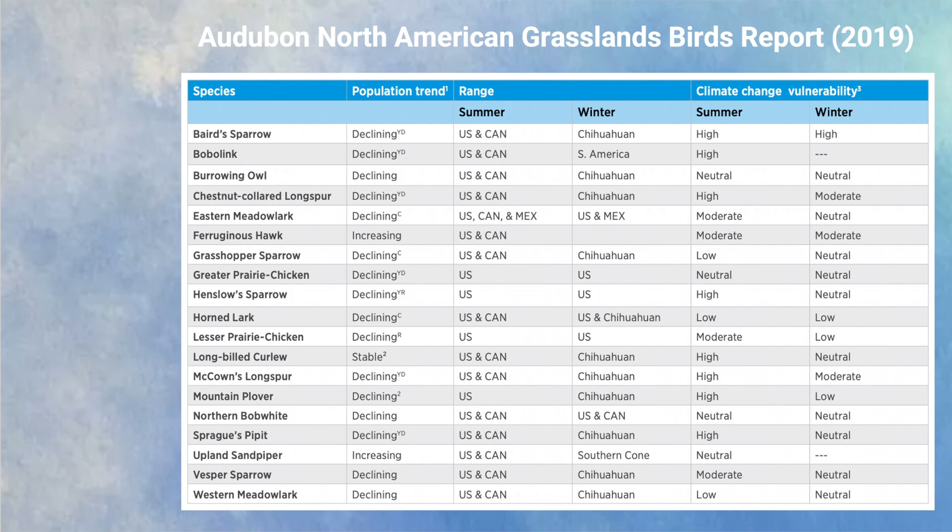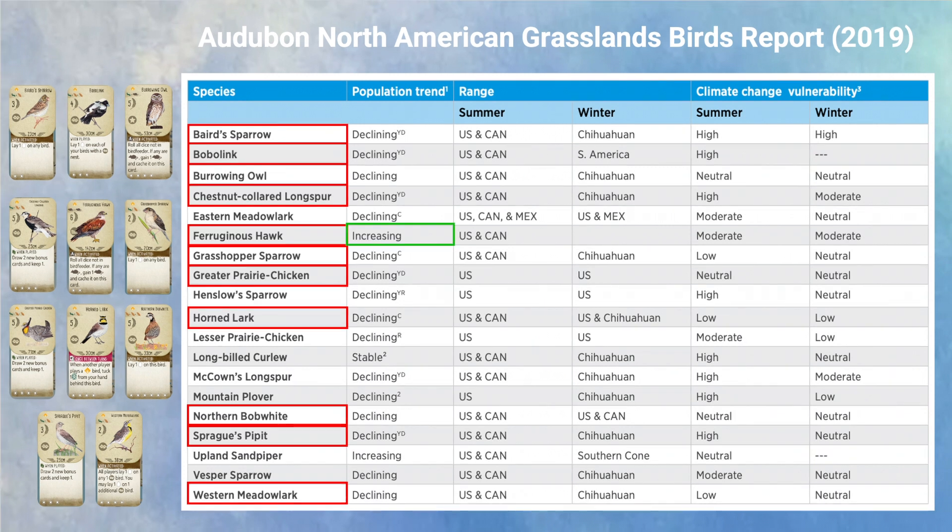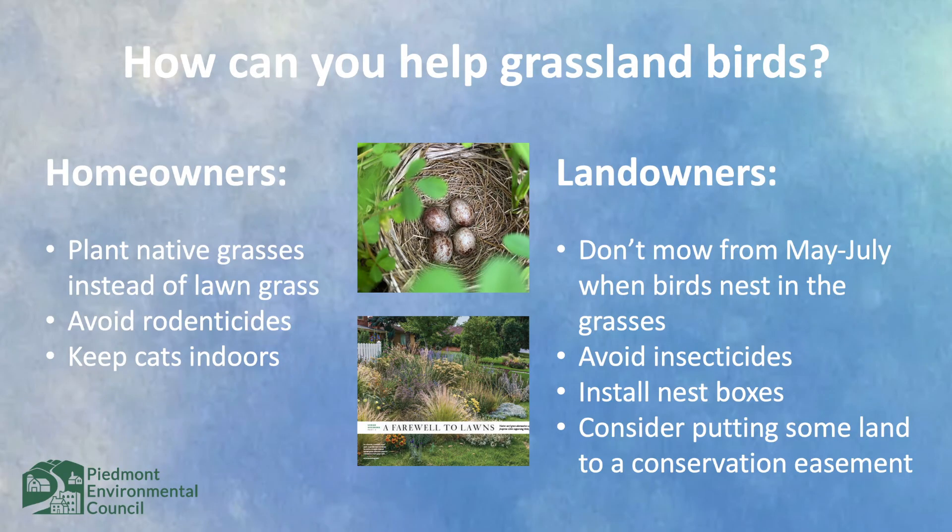In Audubon's Grassland and Birds report, they list 19 priority grassland species that need our help, 11 of which are featured in Wingspan North America. Apart from the ferruginous hawk, all of these grassland species are declining in population size.